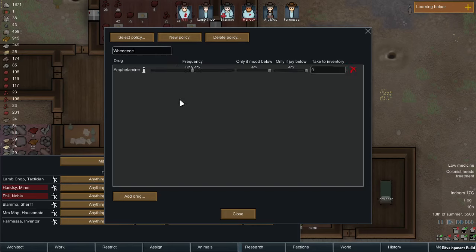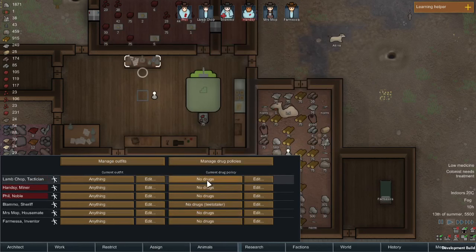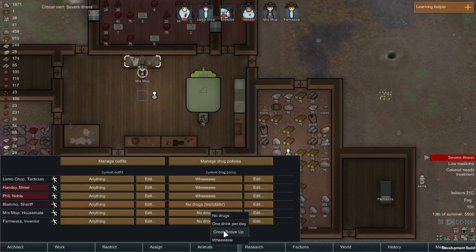Let's add drug: amphetamine. If the mood drops below 50 or the joy drops below 20, they'll take it every day — you could change that to very infrequently or 10 times a day. I could add other drugs as well. There's also Luciferium, which might have been added in a more recent build. This will apply to colonists once you actually set it here — so if we want Lamb Chop to follow that drug policy, we'll do that. Let's make everyone a right old druggie.